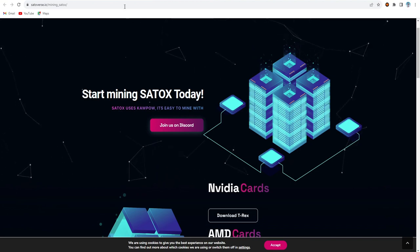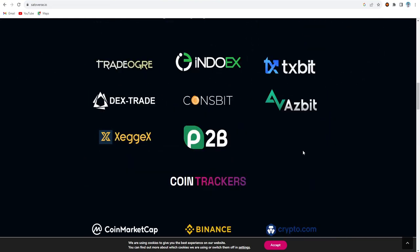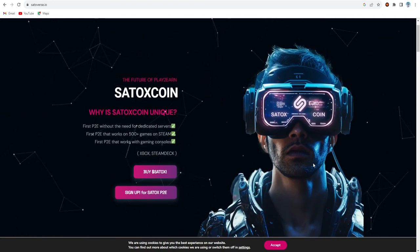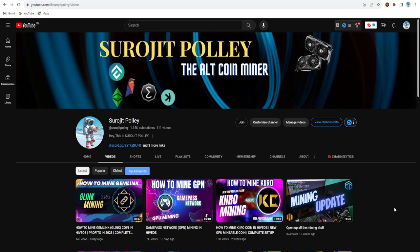On other cards you can get even more. For wallets you can choose from the four wallet options I mentioned. These are the main exchanges that support selling Satox coin. If you're going to try mining Satox coin, definitely read the white paper and road map carefully. If this video is helpful please like and subscribe to my channel for more updates on new GPU mineable coins and profitable GPU mining. Thanks to returning supporters and welcome to new viewers. Have a great day, see you in the next one.